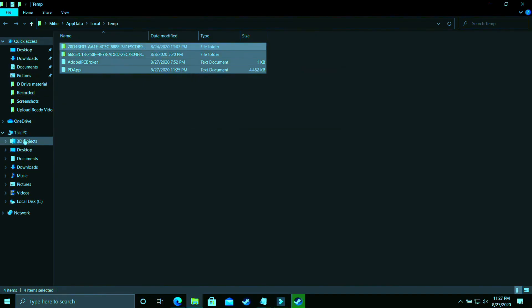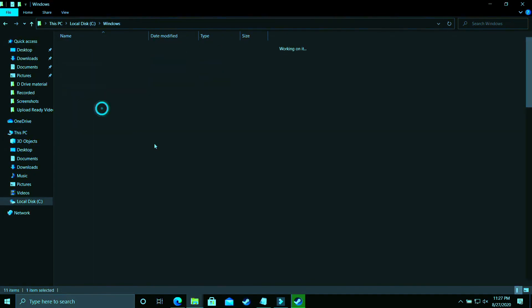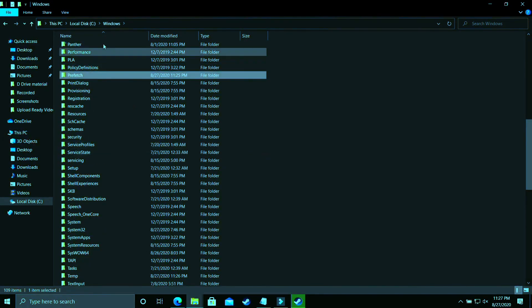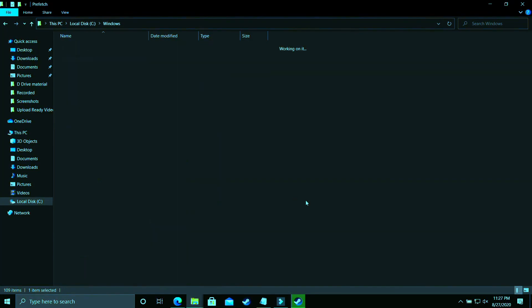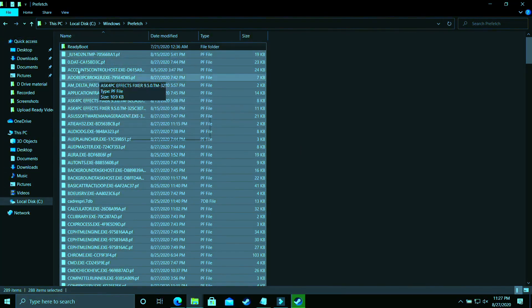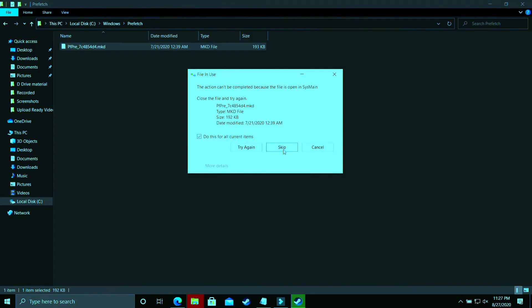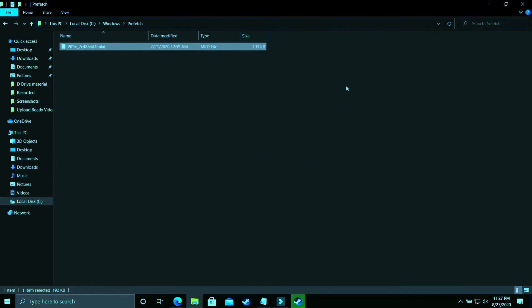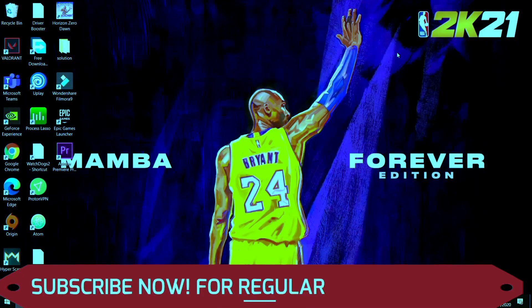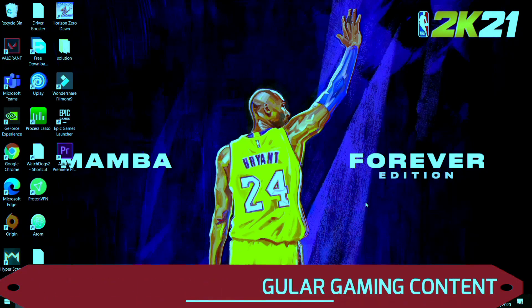Now go to the last temporary folder: open Local Disk C, go to Windows, then open the Prefetch folder. Click Continue when prompted. All files here are temporary files — go ahead and permanently delete them all, skipping any that cannot be deleted. Once done, try running your game and it will provide a noticeable temporary boost to your PC's performance.